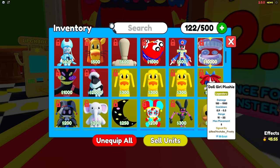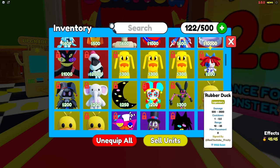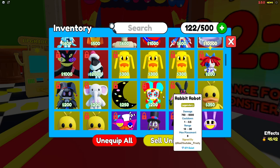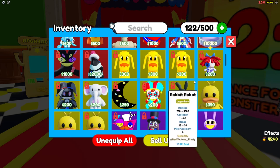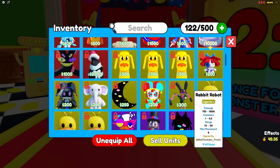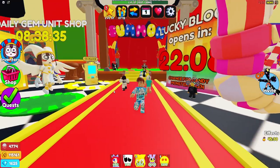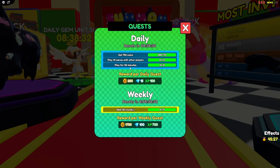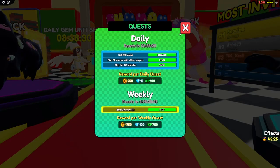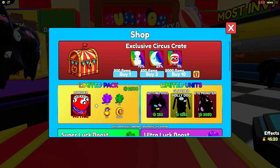At battle pass level 25, in your inventory, you get Dog Girl Plushie — 150 damage, 0.9 cooldown, five placements. She's a really good legendary starting out. She has a better cooldown than most other legendaries here. Also, always do your quests — you get rewarded handsomely. You can go to the shop and get crates, which are really good. A shiny unit in a crate has 200 damage with a one cooldown — not bad, and you get 10 placements.